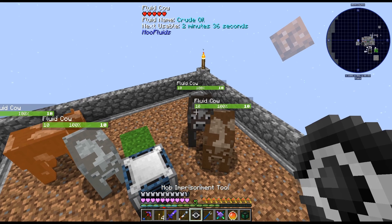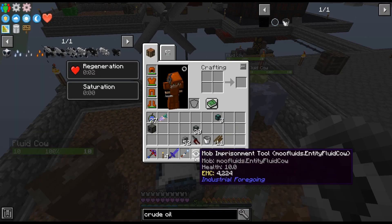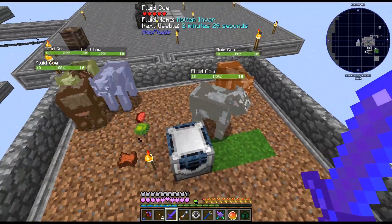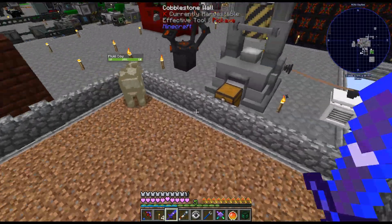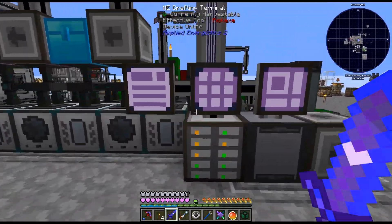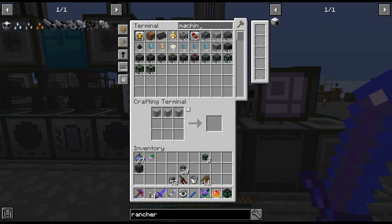Alright, that was actually pretty fast — there is our crude oil fluid cow. So I crafted up another mob imprisoner thing. We got lava, molten invar, liquid caramel, seed oil, and frozen water — I don't think we need any of those, but I kept them, just moved these over here just in case. Yeah, I definitely think we should come back to those fluid cows at some point — we shall see.